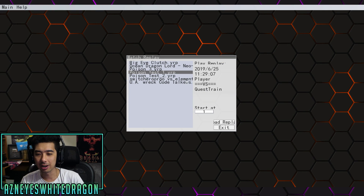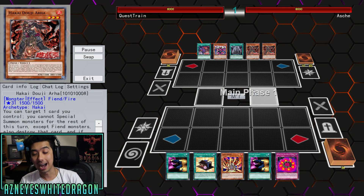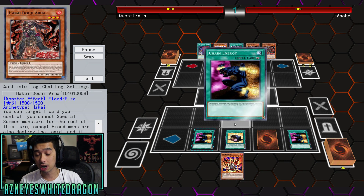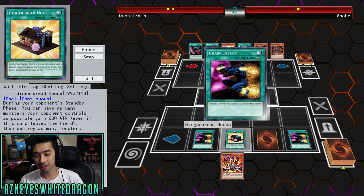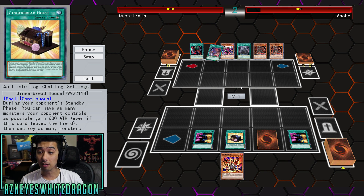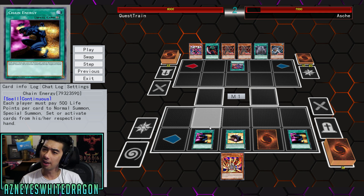I know Ninjas aren't the most meta of things, but this is going to be a slower deck in the first place. This is up against the new Hakais. Watch how good Chain Energy is — and remember Gingerbread House, I was talking about this card — it's actually kind of good in here, because every single time this guy wants to do anything, Chain Energy is an insanely good card.